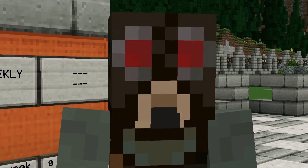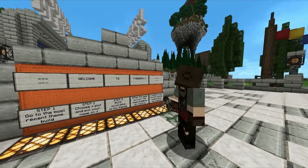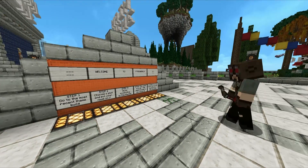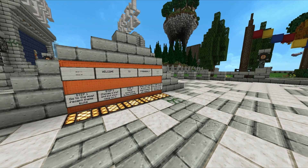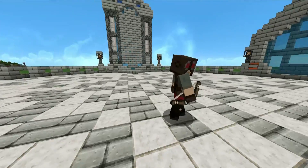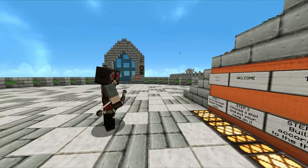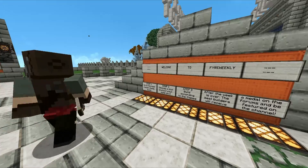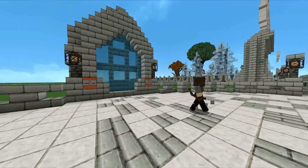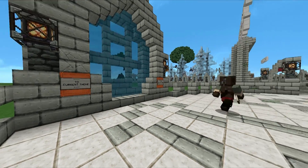Hopefully that's explained enough, but you'll see it once we go and have a look in game. This is the Fire Weekly World, the world of events. You can get here with slash warp theme. You can either walk down that way and look at some of the old builds, or you can go through this portal to go to the current theme, because they're all stacked together and it's actually quite a way off in the distance now.